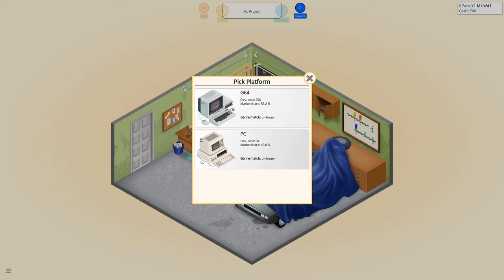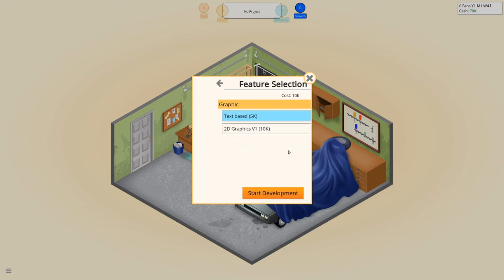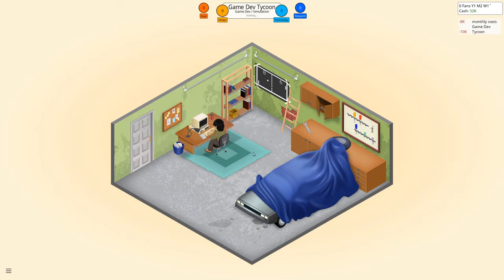We have two platforms, the G64 and the PC. The dev cost for the G64 are a bit higher, so let's start the first game on the PC. Let's make this a text-based game because it's cheaper, and then start hacking away.